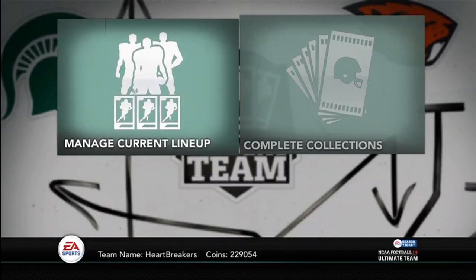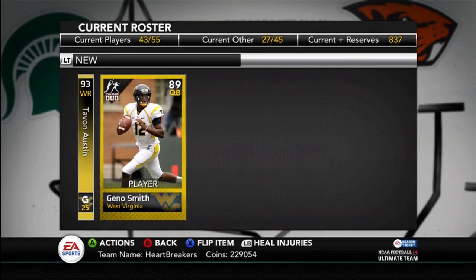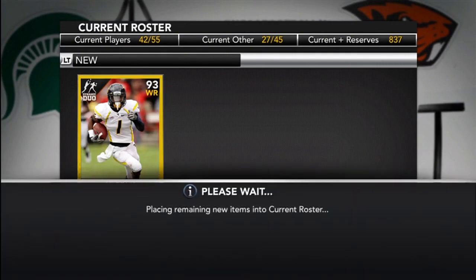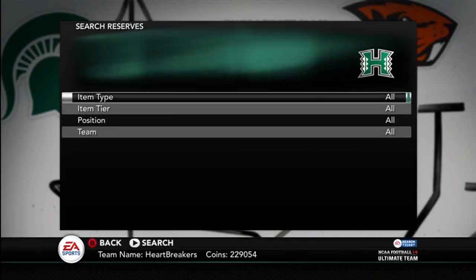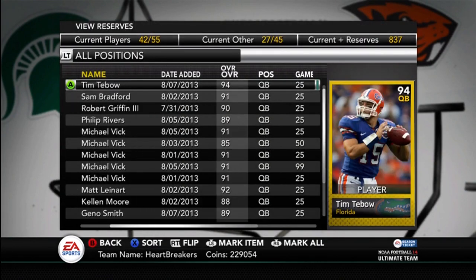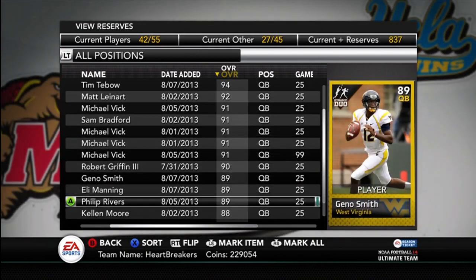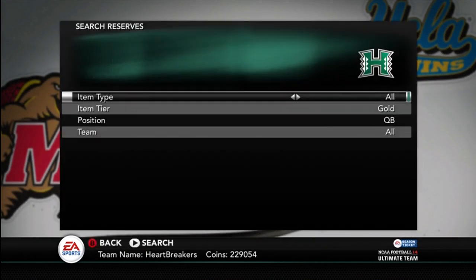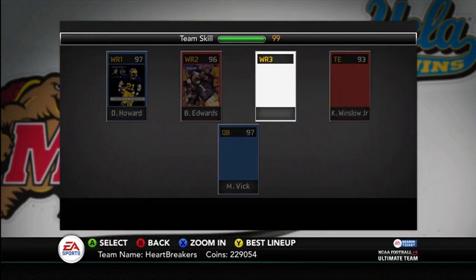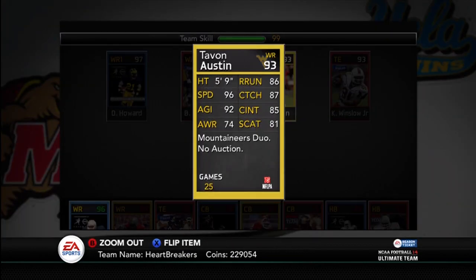Is he actually a 93 though? Because he was a 90 earlier but he played as a 90. Let me check. Geno, go to the reserves. Now I want to know if that gave me two Genos, because that would be hilarious. Geno — 89. No, it only gave me one. I thought it might have glitched. But he was a 90 who played as an 89 — is he going to be a 93 that plays a 92? Oh, he's actually a 93. Lookie there, Tavon Austin.